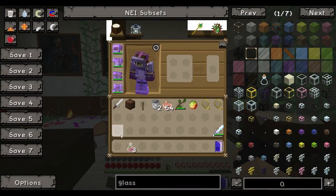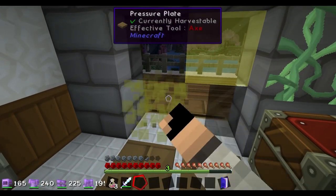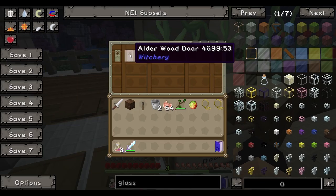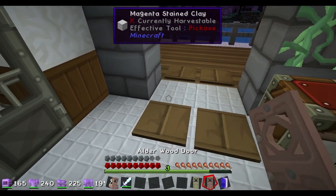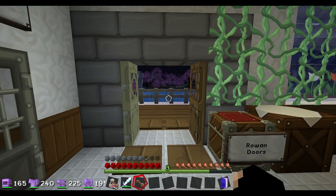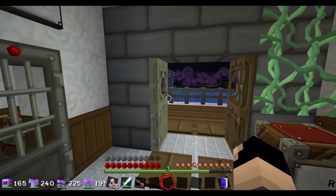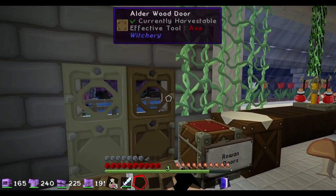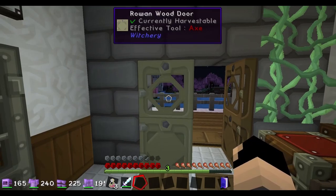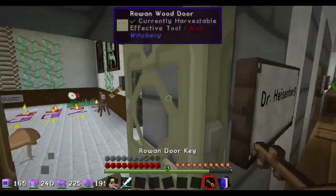Quickly, let's do doors. Witchery adds two very cool doors to the game - they add an alder and a rowan door. These doors just look like your typical Minecraft doors, but they don't open because you need keys. So you can use our rowan door key to open both doors, but without it, the redstone doesn't work and now the rowan door doesn't work. So you need the rowan key to open the door.